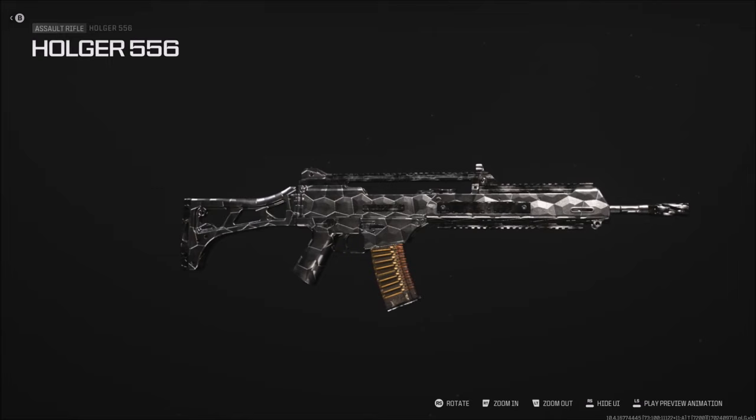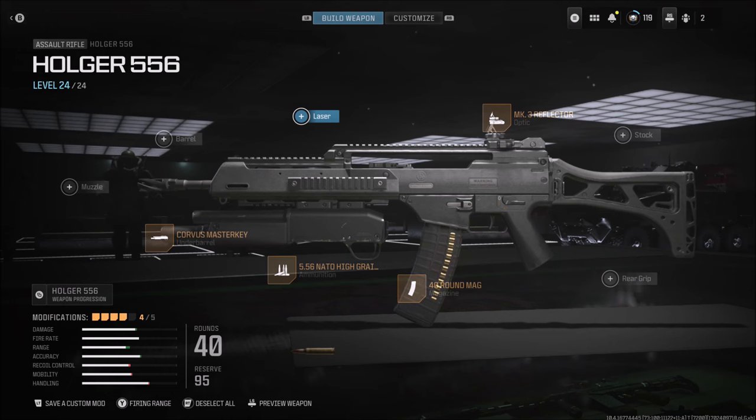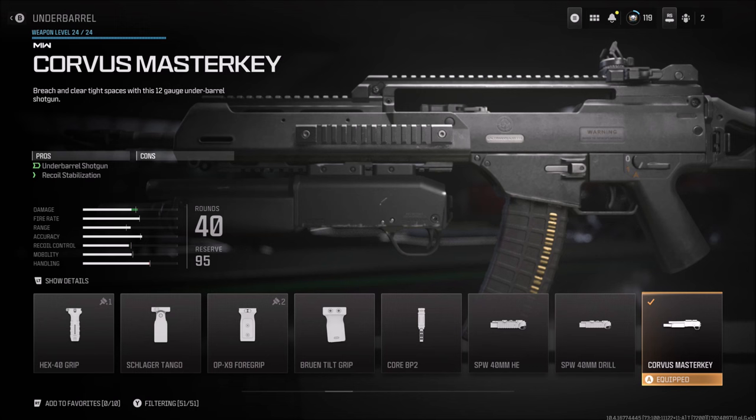I did struggle to unlock this camo for this weapon, just because you need a certain under barrel attachment for it. The challenge is to get 25 kills with an undrilled charge under barrel attachment with the Holger 5.56. I experimented with many under barrel attachments and nothing seemed to work, but then I stumbled across the Corvus Master Key.